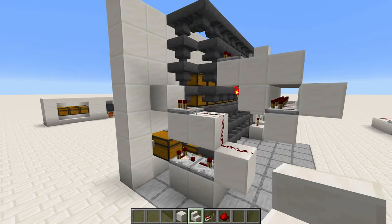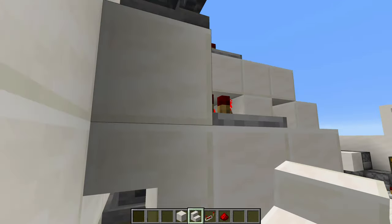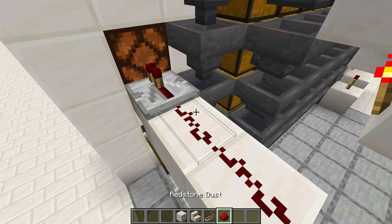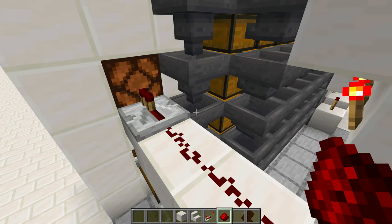Wait, hold on — this is actually me from the future. I realized I messed up this system. So instead, place the comparator on a stair block like this, get rid of that block, get rid of the repeater, and move the repeater to this location, with another redstone here. Before, when this light was lighting up it was actually locking the flow of the items.